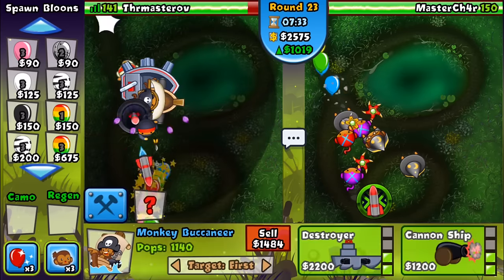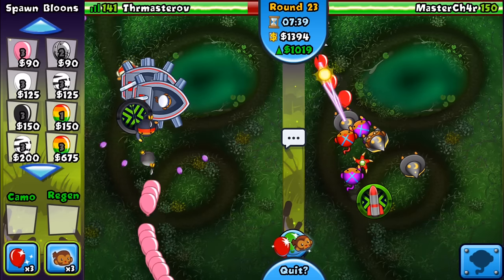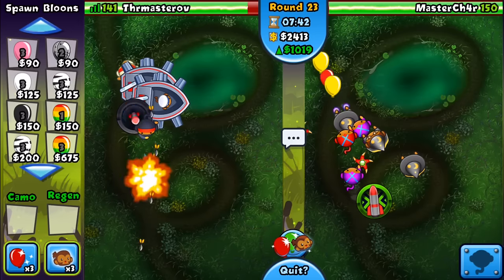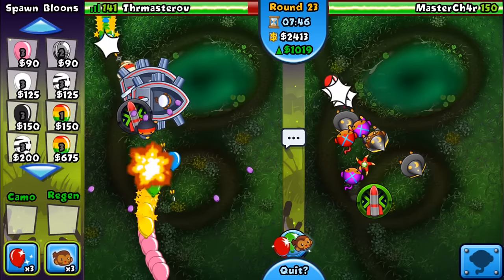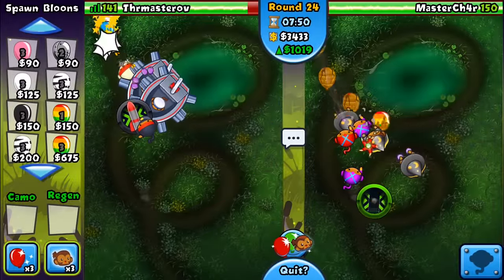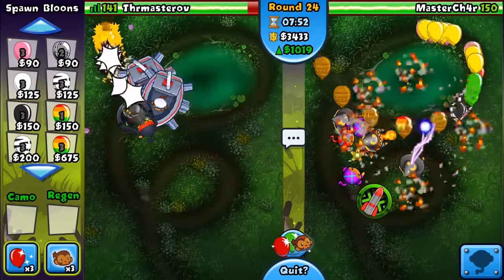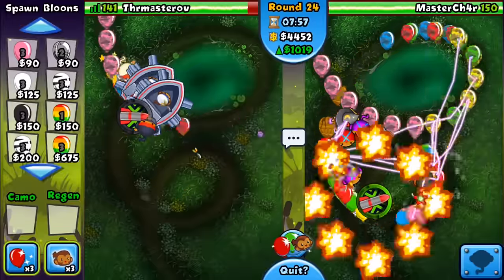We've gone for different tactics. Charlotte's gone for the bottom sector to be her defensive part. I've gone for the top because I've obviously got water or amphibious towers. Let's get you up to a destroyer as well. Looking good. We'll get balloon jitsu next, I think. Let me know down below in the comments what you think about this new map — the swamp. I can't remember the name of it actually — Balloon Area Swamp or something like that. It's actually pretty cool, but it is quite small. It's like a pretzel.